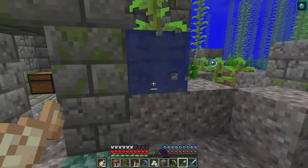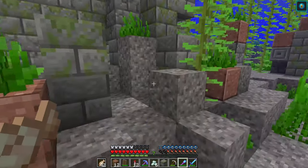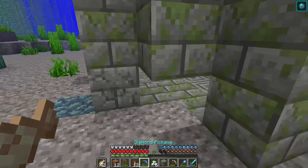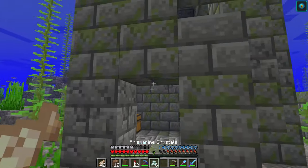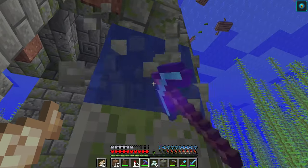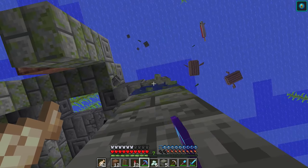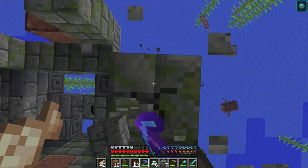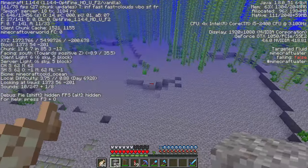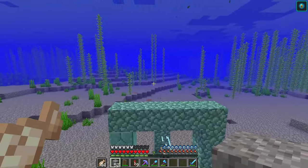Alright, the first thing I'm gonna do is tear down all of this — not monument, not temple — just ruins, that's what it is. I'm gonna tear them all down so that the view of our little thing will not be disturbed, so that the drowns will be able to see the turtle egg, or however it works exactly. We're gonna use turtle eggs, it'll be fine. This place looks a lot different now — I took out every single ruin, and I also took out the big shipwreck that was over here. So now I think it's time to get started on the actual farm.